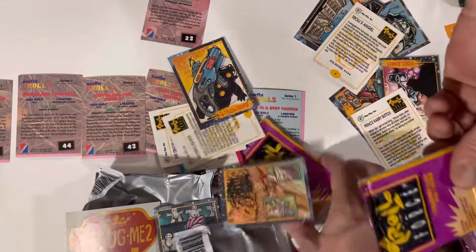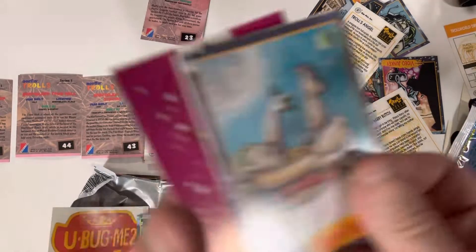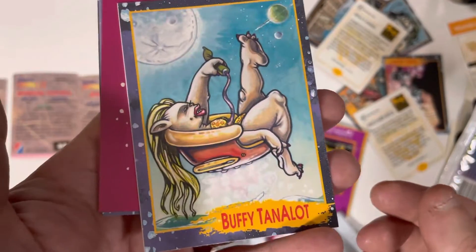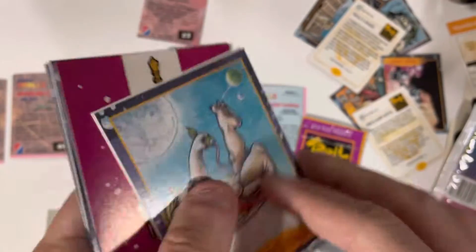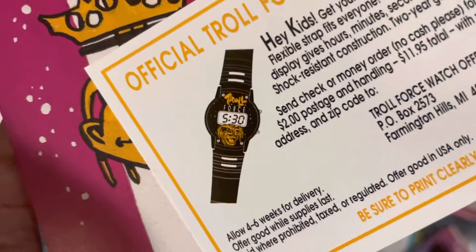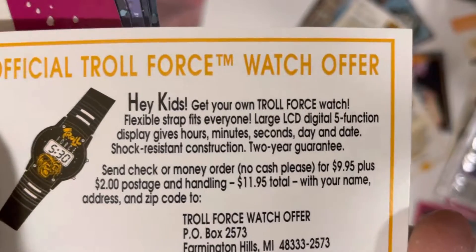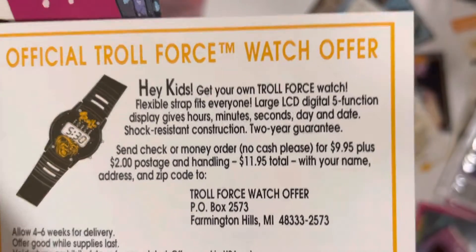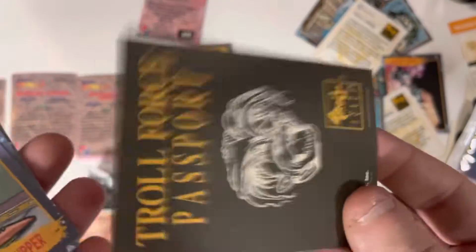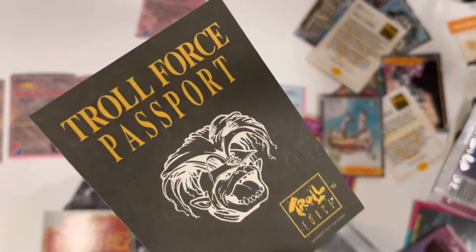Two more Troll Force cards. Oh, this is the Troll Force watch! Dude, we now get to see what this legendary watch looks like. 'Hey kids, get your own Troll Force watch — flexible strap fits everyone, large LCD digital five-function display.' This one's also got a weird feel, weirdly thinner than the other ones. This is the Troll Force passport.